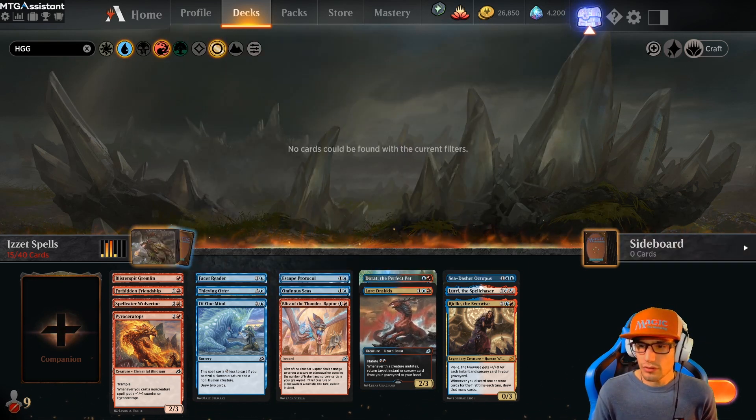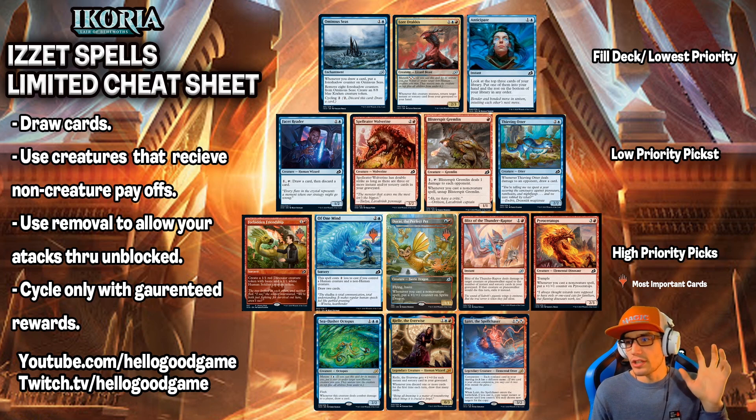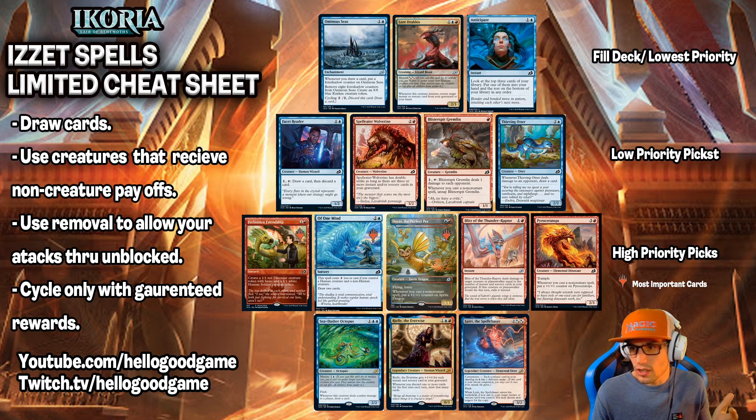Please remember to refer to our cheat sheet — it's up on the screen now. I'll have a link for it in the description below so everybody can download it and have it on hand. It goes through your highest priority picks and gives you a visualization of what cards need to be included in the deck. So say you get Rael off the start and you're like, oh my god, this is a great Izzet card — how do I build a deck around Izzet? You just flip your Izzet cheat sheet. Here it is. Build your deck and smash out seven wins.